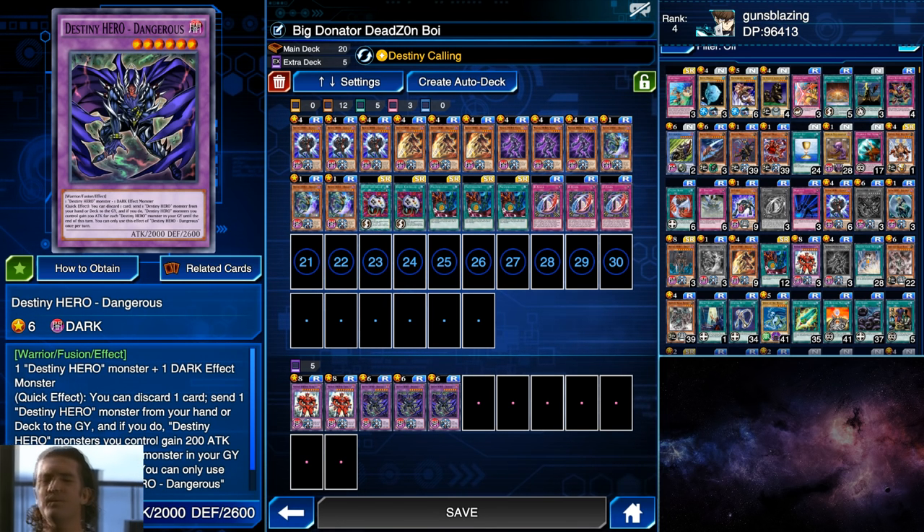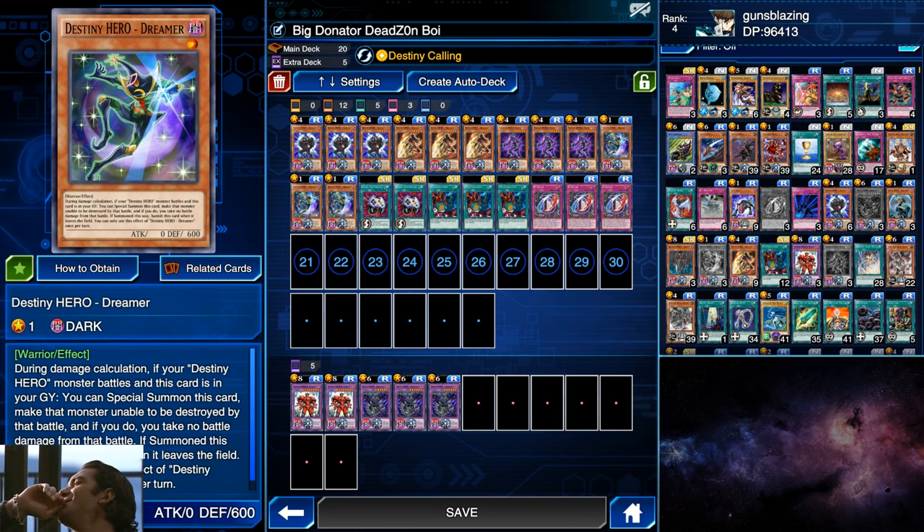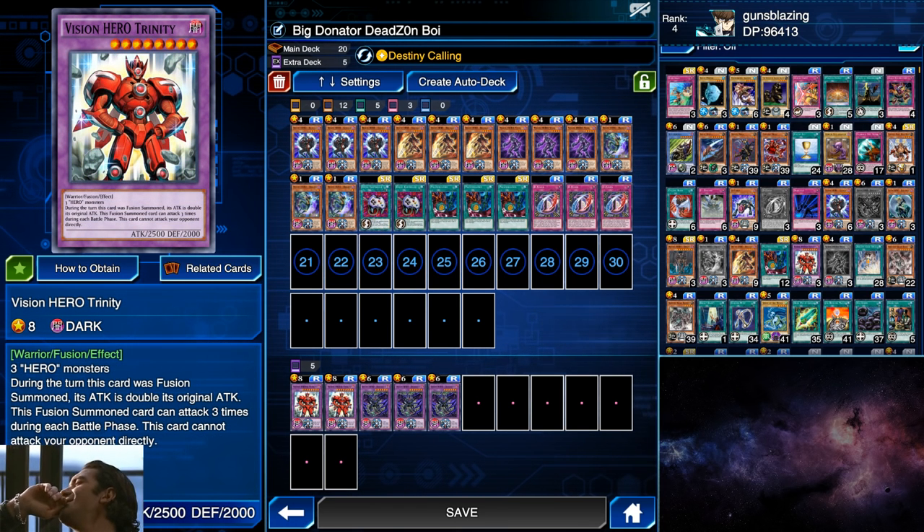Let's start with the fusions. You got your Dangerous, which is fused from one D Hero and one Dark effect monster. It has a quick effect where you can discard one card and send one D Hero from your deck to the grave, giving you 200 attack for each D Hero in your grave until the end phase. That's pretty good for getting your Dreamers in there, which act as your protection — making any D Hero you control unable to be destroyed by battle — and also hopping onto the field to be used for fusion material.